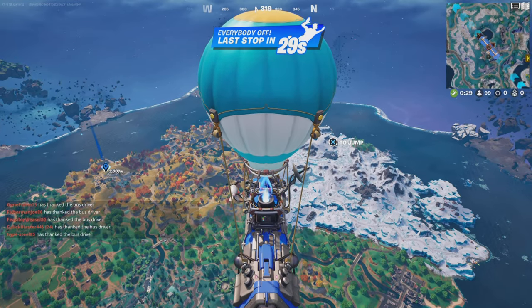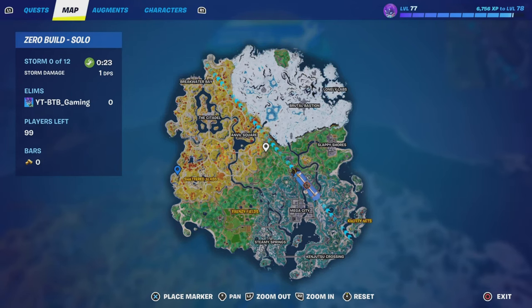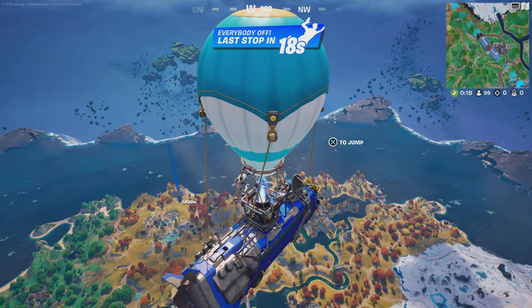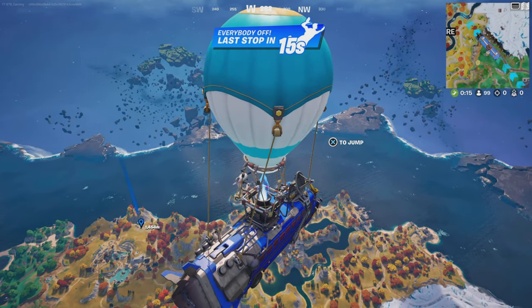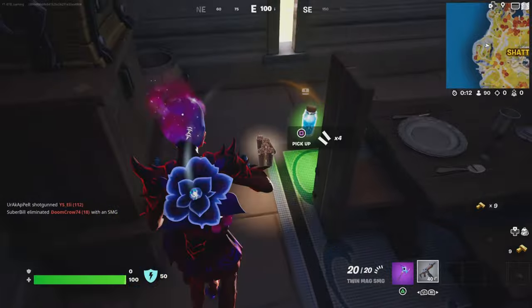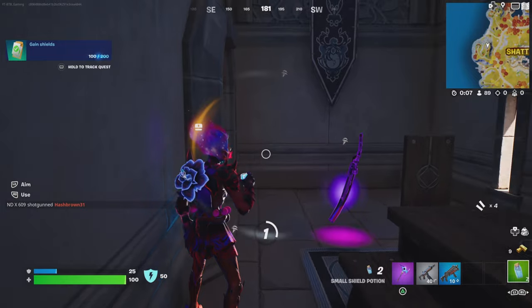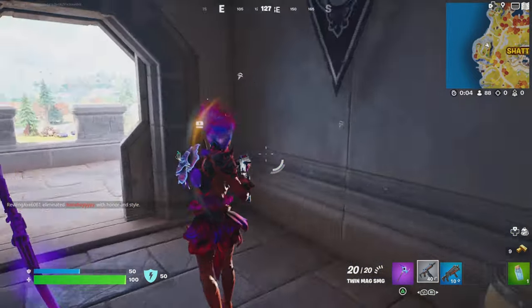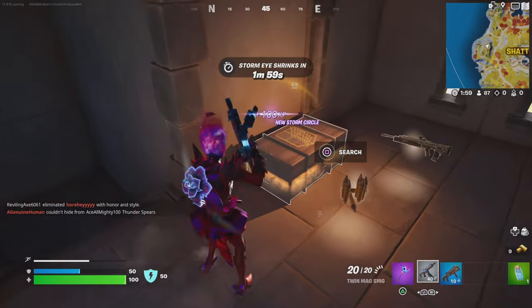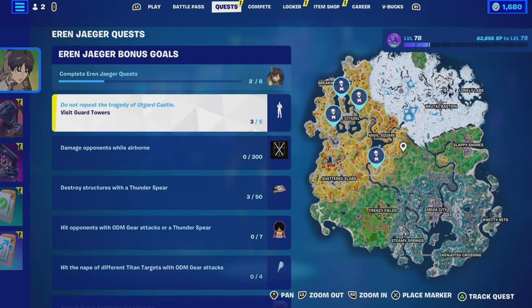The next location is all the way on the western side of the map, right next to the Shattered Slabs — to the west of it on the edge of the map. It's another guard tower location. Come there and go up some stairs in the building, and you will eventually see the Scout Regiment footlocker chest, which guarantees either the ODM gear or the thunder spears.